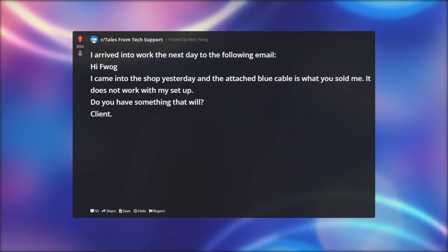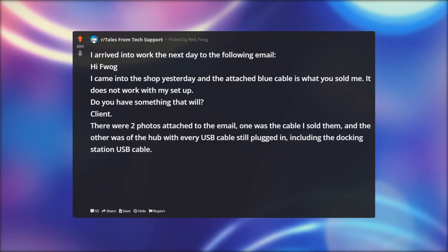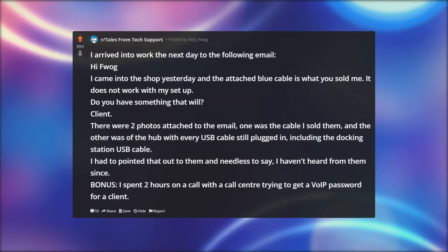I arrived at work the next day to the following email: 'Hi, I came into the shop yesterday and the attached blue cable is what you sold me. It does not work with my setup — do you have something that will?' There were two photos attached: one was the cable I sold them, and the other was of the hub with every USB cable still plugged in — including the docking station USB cable. I had to point that out to them, and needless to say I haven't heard from them since.